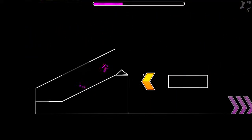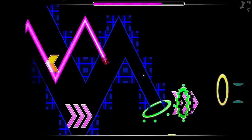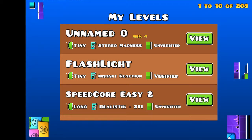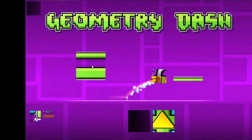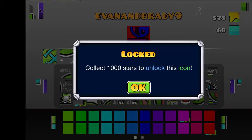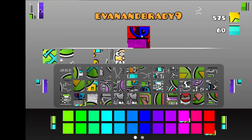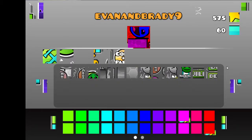Oh cool. Your name. Okay, so I guess that's it. Hey guys, by the way, here's some icon reveals. Let's check out the icon screen. Oh cool, I can play as the easy icon. More easy icons.